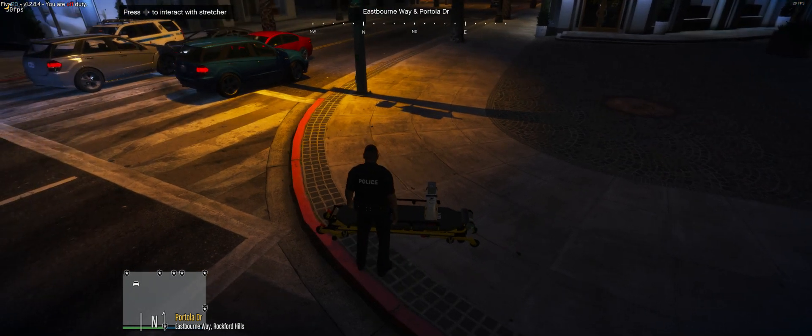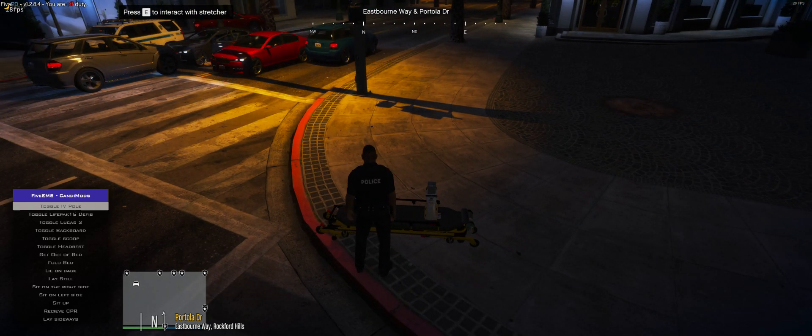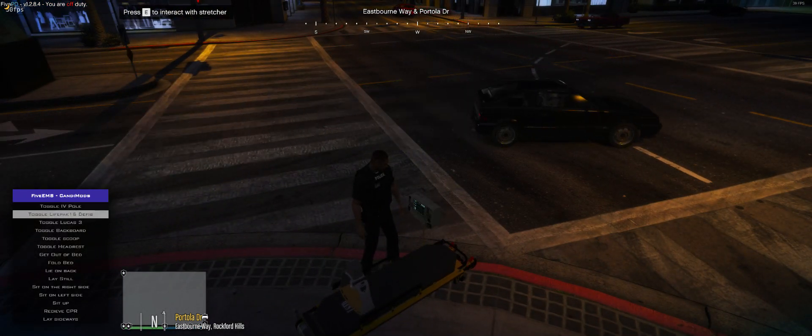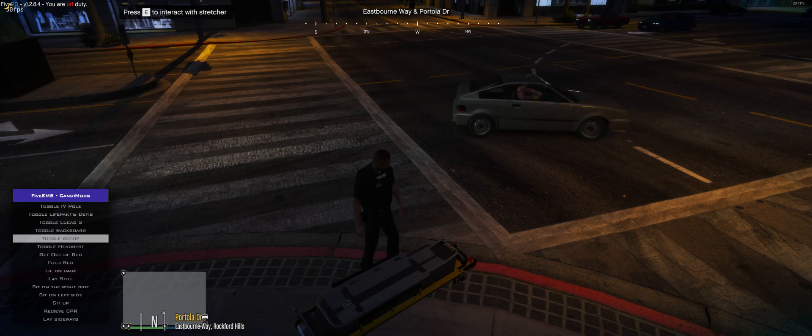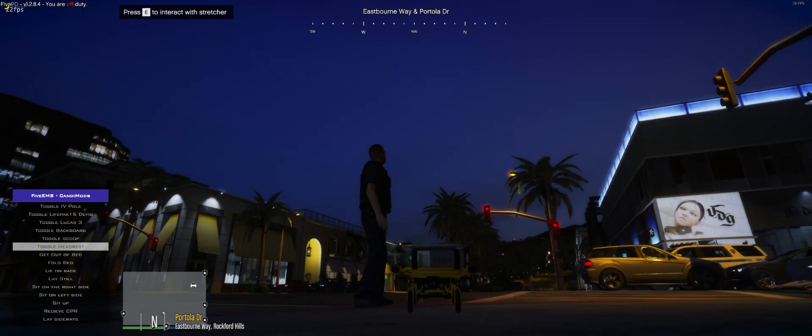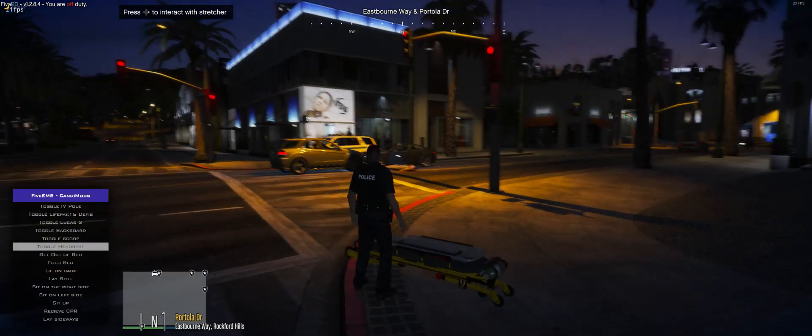Press E to pop your menu and you get this menu on the left. The menu allows you to toggle on equipment: you can toggle on the IV pole, the defibrillator, the Lucas 3, the backboard, the scoop, and the headrest. If you wonder why the headrest doesn't go up, it's because there's no headrest — the bed on this stretcher doesn't raise.